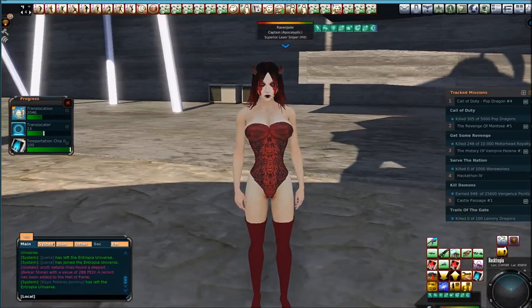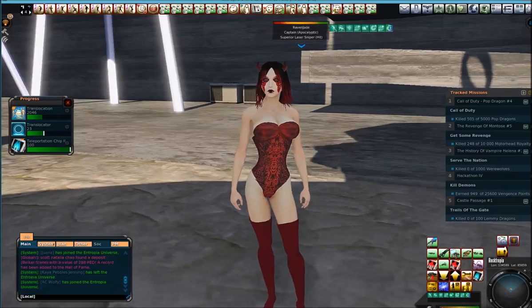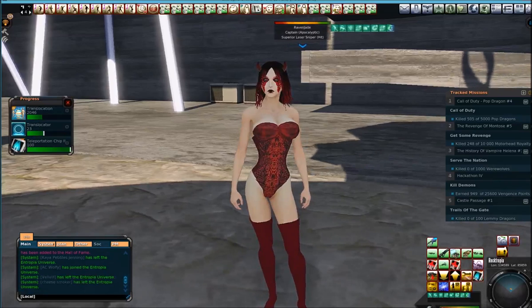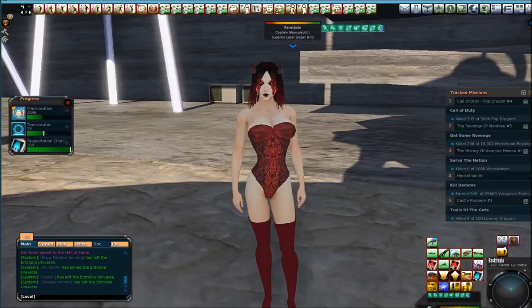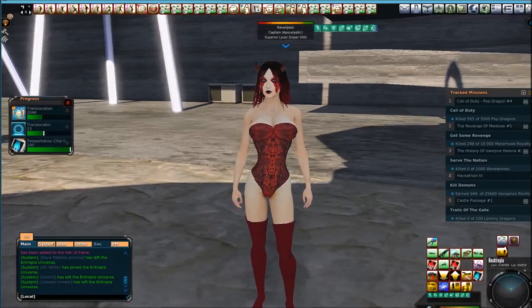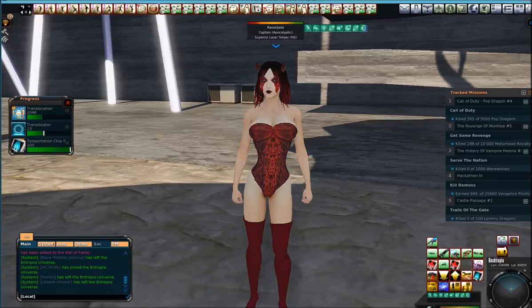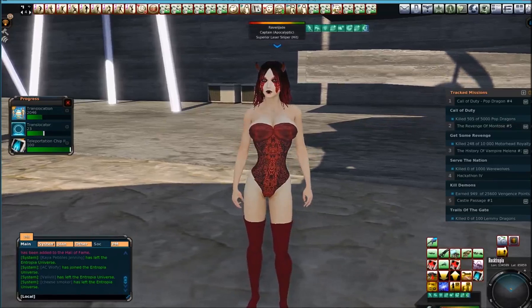When I first started this game way back in 2007, sweat was going for like 6 PED a K — for 1,000 sweat that's 60 cents in US dollars. But these days you're going to be lucky to get 2 PED for a K of sweat. I see people buying at like 1.5, 1.6, 1.7. It's really bare minimum money, but you can do that.